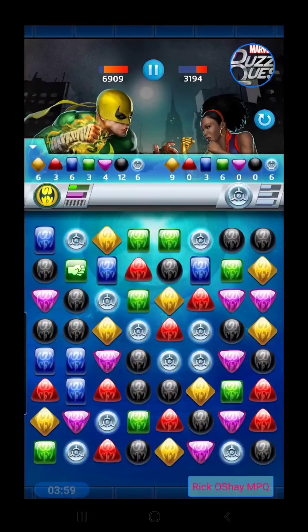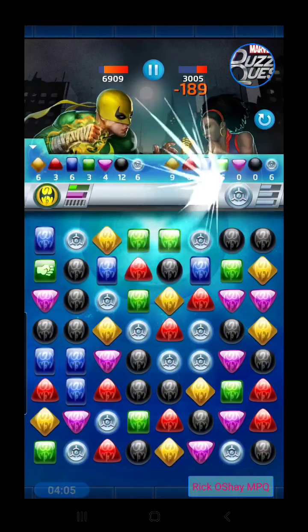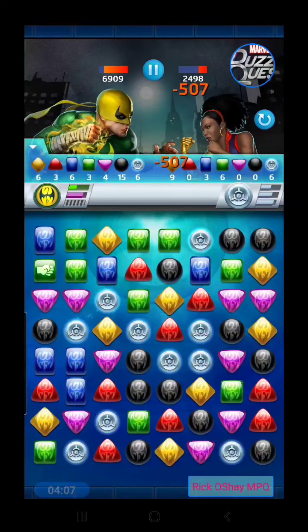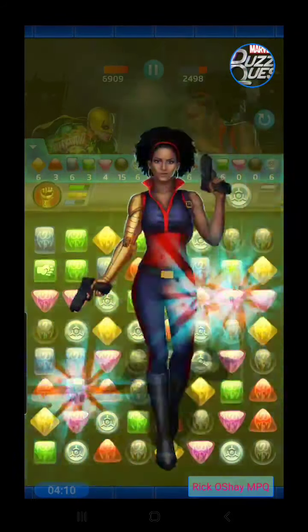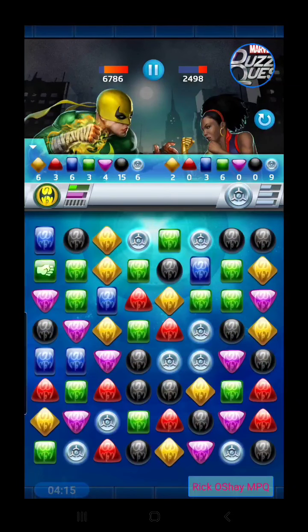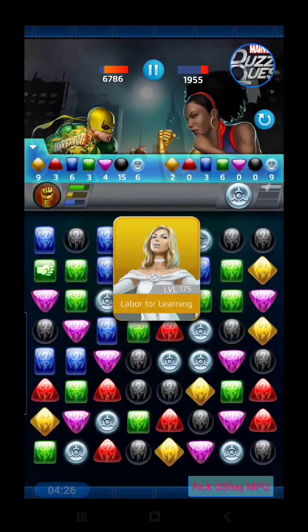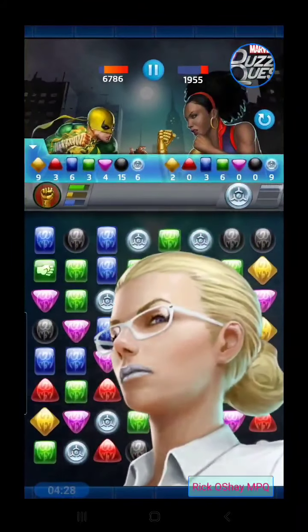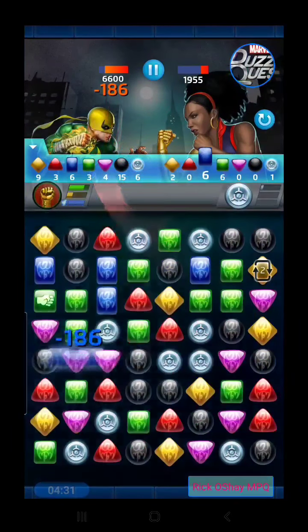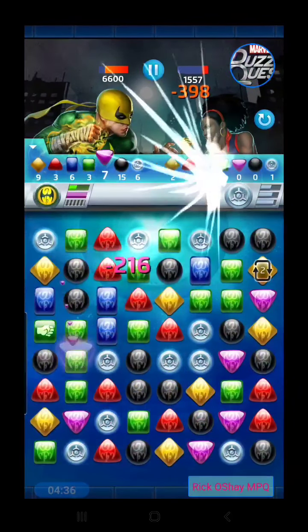She's got her yellow ready to play — let's make sure I kept the animations on. Very cool, so that adds her strongest color to the board, which is obviously green. She didn't get an automatic green match, thankfully. We've qualified our purple and green now, and I think we're going to win this one pretty easily.